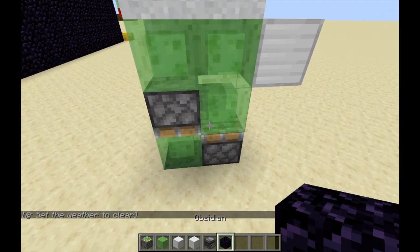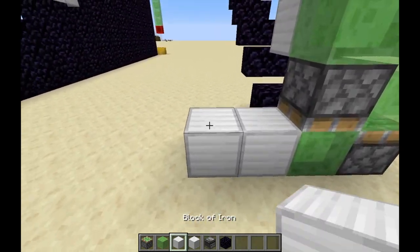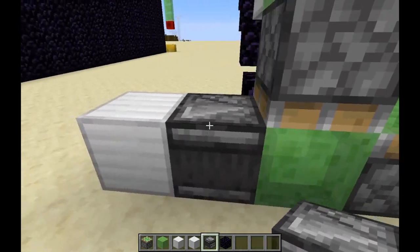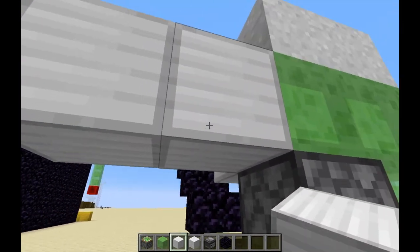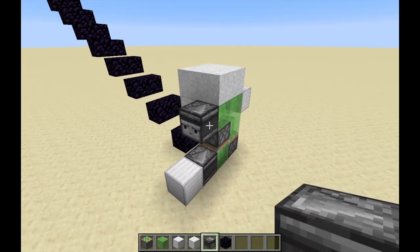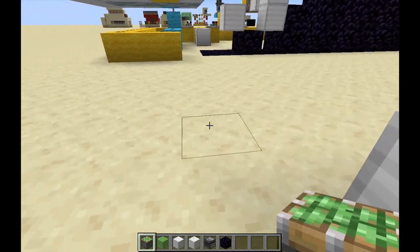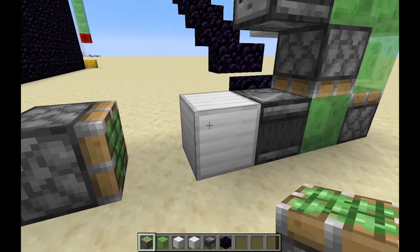Now it's time to place in the observers. Do this by placing two blocks like this and an observer. Do not remove this block or this thing will break. Place observers twice up here — this block is okay to remove. This is the first flying machine, and while we're at it, let's place a sticky piston two blocks in front of this block.